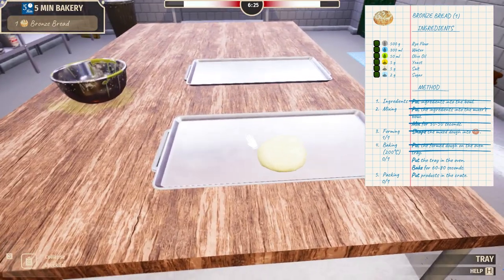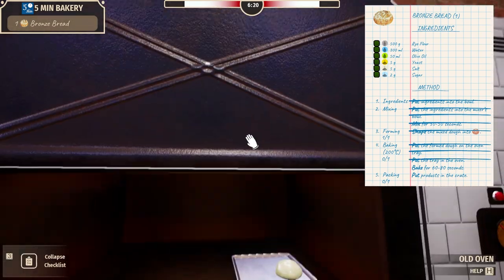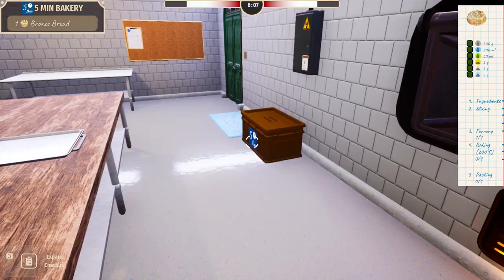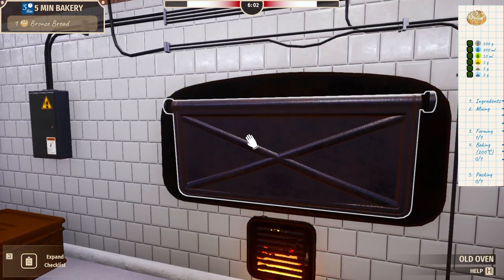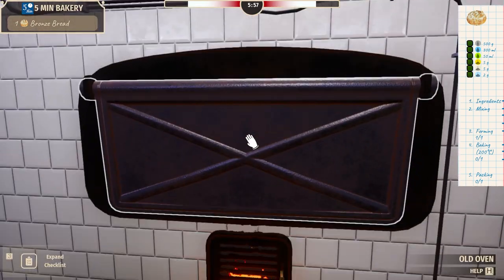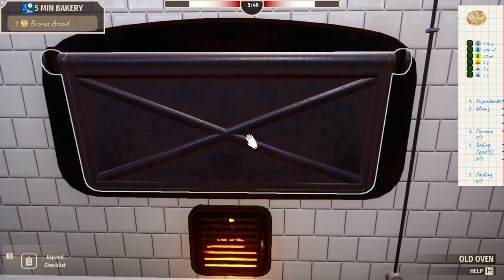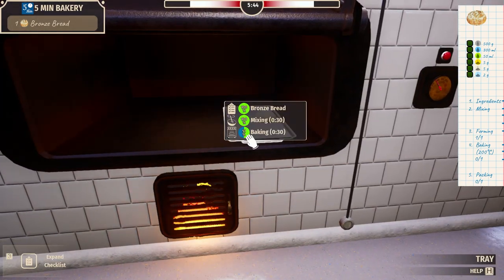Let's open that up. Put the tray in the oven, bake for 60 to 80 seconds, put products in the crate. So I've got to put that there. Can I get a timer? Can I get a clock? Now it's just a waiting game — just toe tapping to the elevator Muzak, if you will. We've got some time left. We've got to drop it in the crate, drop it down, then drive it to the place. There's a lot going on today — very busy beaver.